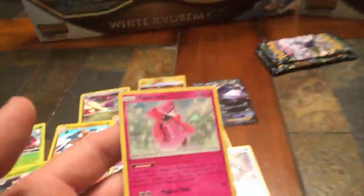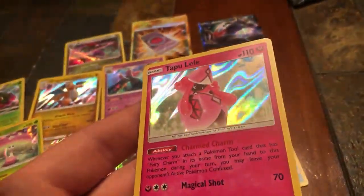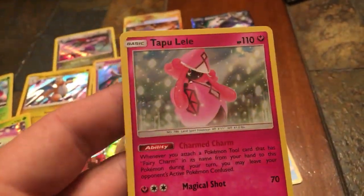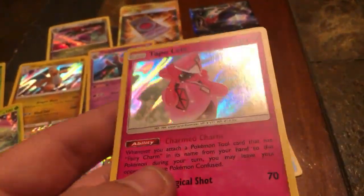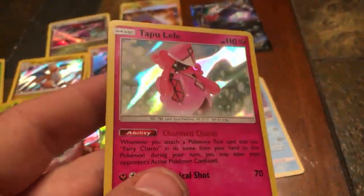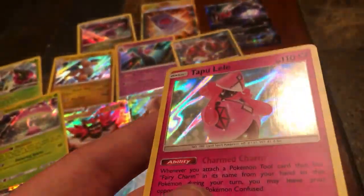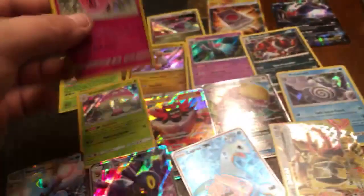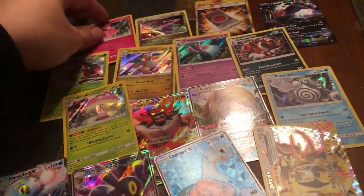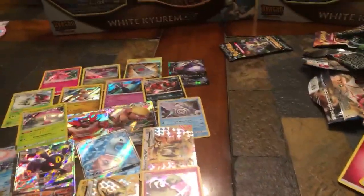We got a Holographic Tapu Lele! I haven't gotten any of the Tapus yet — I wanted a Tapu Fini but I'll take this one. I'm not sure if these come full art, I'll have to check the book. Another holographic pull — down to our last two Lost Thunder packs.